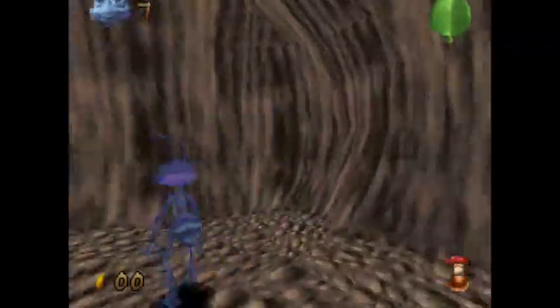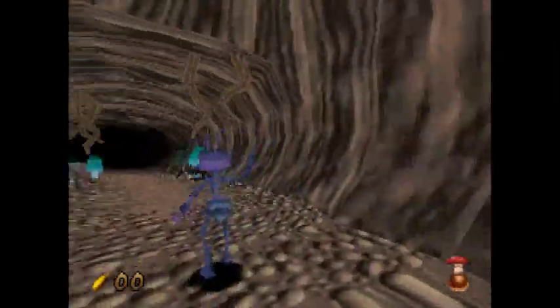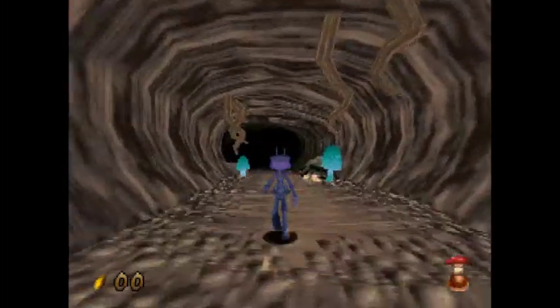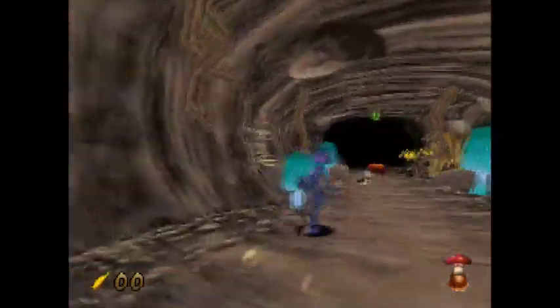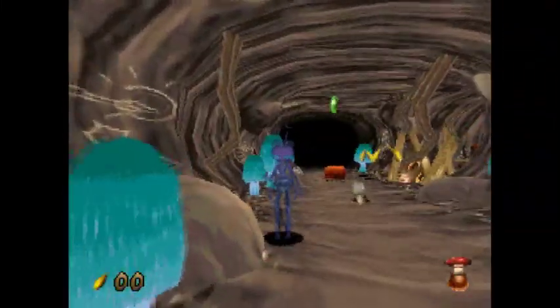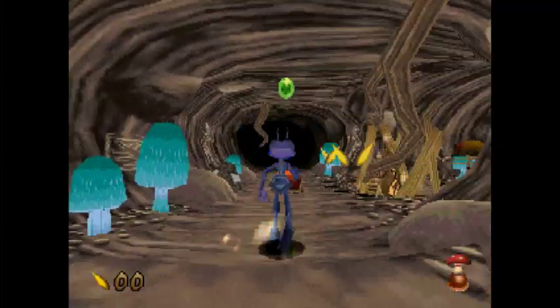Welcome to the tunnels. It's basically a giant set of winding catacombs going through here. And there's also a bunch of enemies — ones that we haven't seen before. First off, we've got just the common spider enemies. No big deal. These little guys — they can't be salamanders. They're grubs. Very simple to get rid of, even though they're tiny.